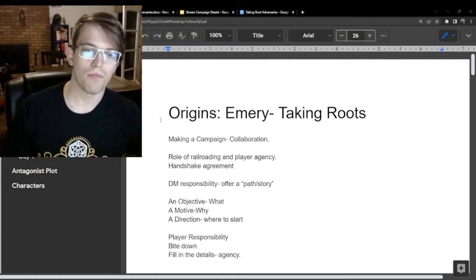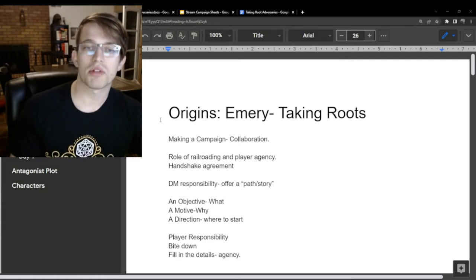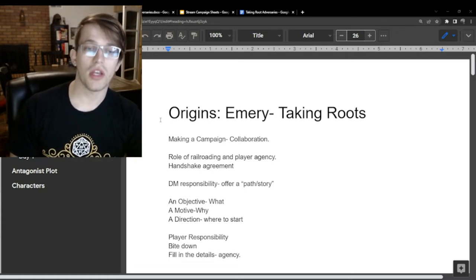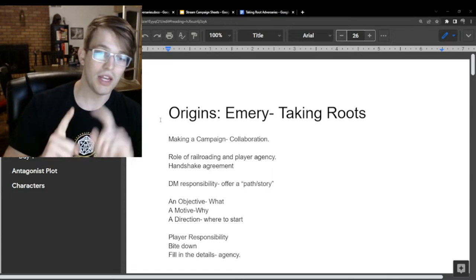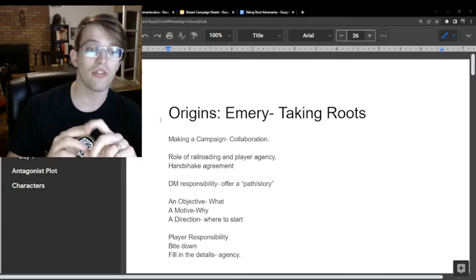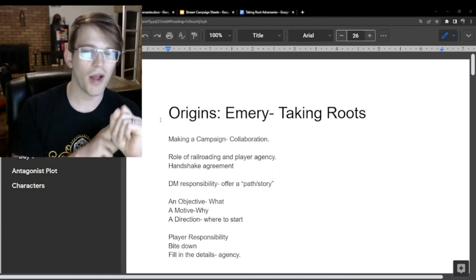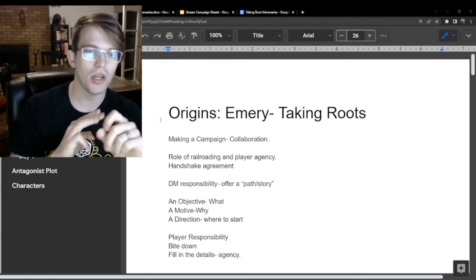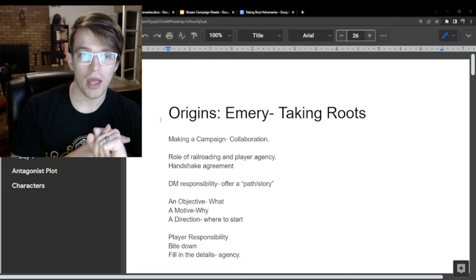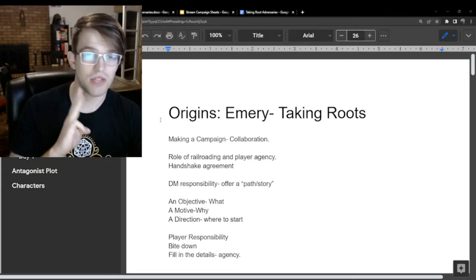It is the DM's responsibility to offer a path and a story. You need to give them three things: an objective — what do we got to do; a motive — why should they be doing it; and a direction — a place to start. That is the responsibility of the DM, to give them those three things.